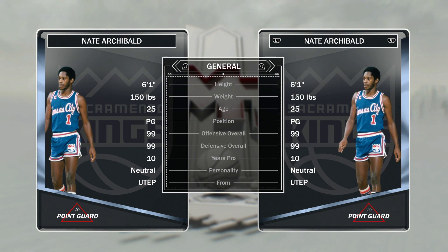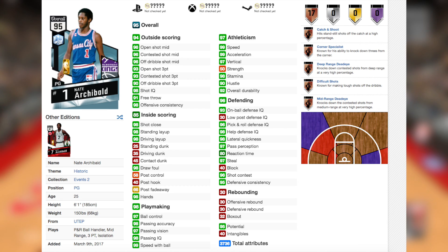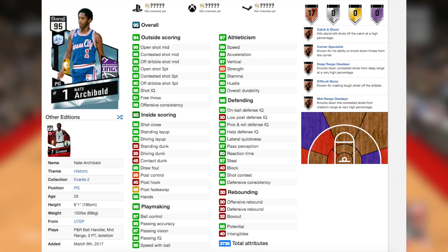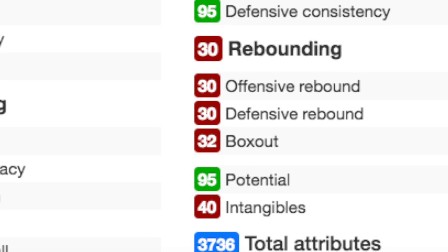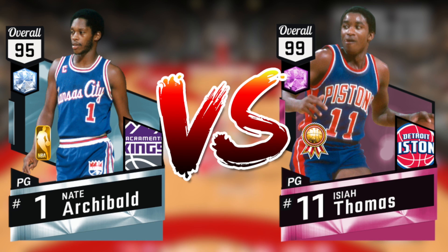You look at this card — 99 offense, 99 defense — how is it a 95 overall? I'm going to explain that now. There's one stat you actually can't find by looking through MyTeam; you have to look on a site called 2K MT Central. That stat is intangibles. Basically, intangibles is a stat that 2K uses to make players' overalls lower than they actually are. This card has a 40 intangibles — only a 40 — meaning it is so much better than 95 overall. Intangibles does nothing except lower overall; it does nothing in-game.